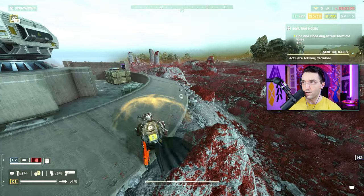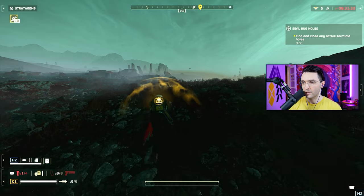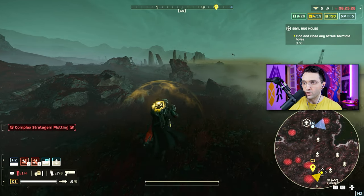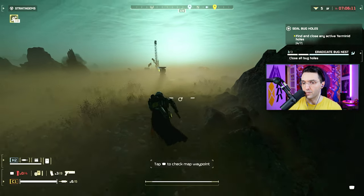Look at this — we already have five and four which is really good and we've only been here a few minutes. Technically you don't even have to worry about the buckles because the goal is just to find as many materials as possible and get out. But usually you also find materials around buckles. I'm going to pick up the resupply real quick.